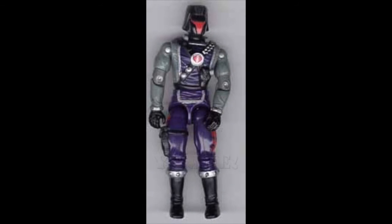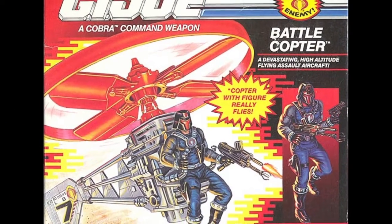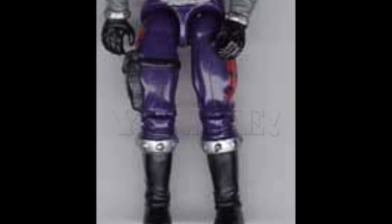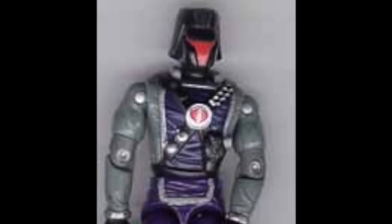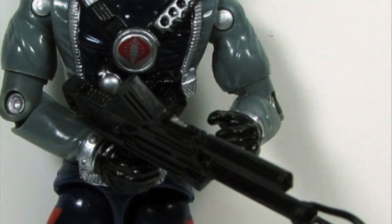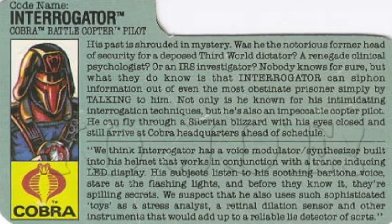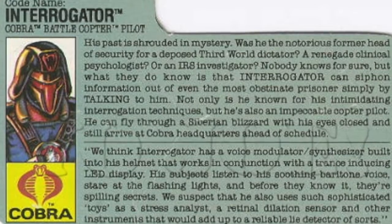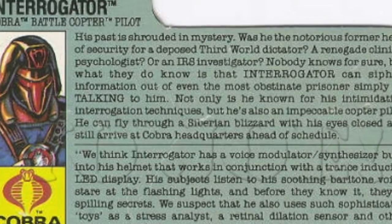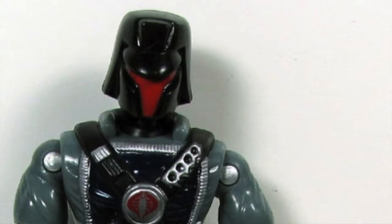Interrogator version 1 was released by Hasbro in 1991 as the pilot of the Battlecopter — an odd specialism for Cobra's leading torture and information extractor — but the design of the figure was very cool with a slick grey, purple, black, and silver deco with red highlights. He came with a rifle that had a strange claw on the end. His file card highlights the secrecy and mystery behind his character. No one knows who he is or where he is from, but they know he is the best at extracting info from the most obstinate of prisoners, and he can also fly a helicopter. He uses a voice modulator.